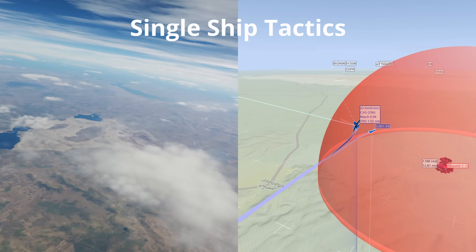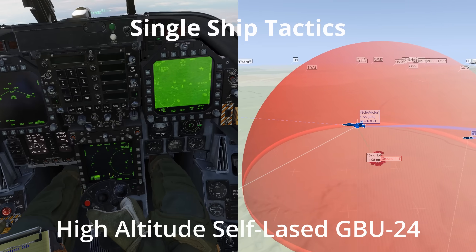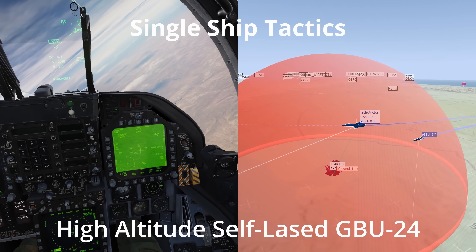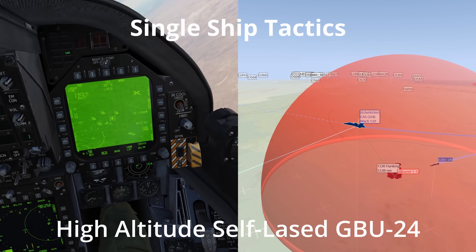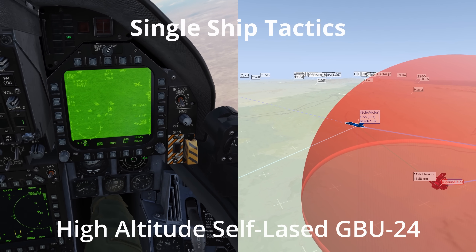We will now go through some simple single ship tactics. High altitude self-laced GBU-24 bomb drop: for shorter range SAM installations, simply fly over the top of it and drop a big laser guided bomb on it. The best suppression is destruction. For more information on laser guided bombing, check out my guide in the top right corner.